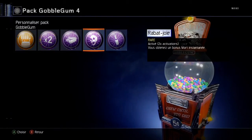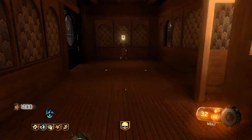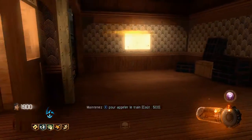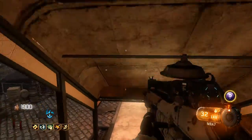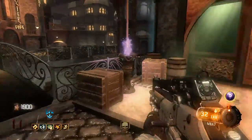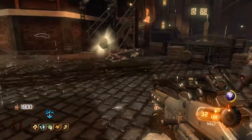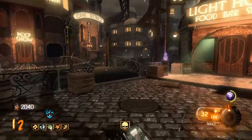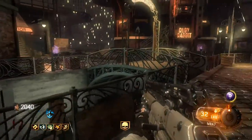Activable, deux activations disponibles. Vous obtenez un bonus mort instantané. Rabat-joie. Elle est pas mal celle-là. Ça sert à faire spawner un mort instantané — vous le prenez, vous donnez un coup de couteau et le mec meurt en un coup, pas de soucis. En restant en multijoueur ça ferait carnage.